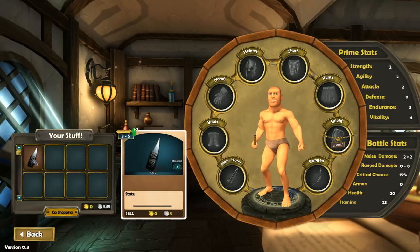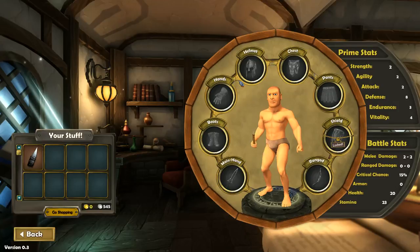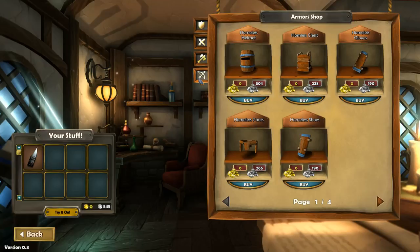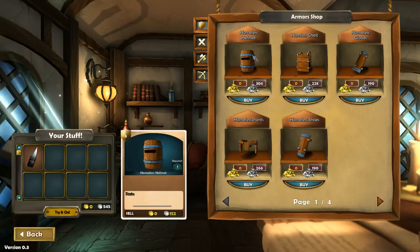So inventory — let's take a look at that. I've got a shiv, or a knife from the looks of it, and a helmet. You can equip your characters sort of like an RPG style. You've got money down here. I'm guessing I want to go back to the shop and buy better stuff. I've got a homeless helmet, which is basically just a barrel with a hole in it.